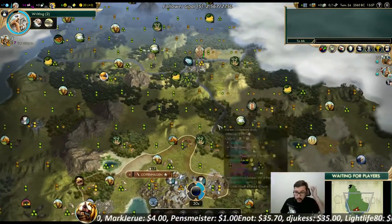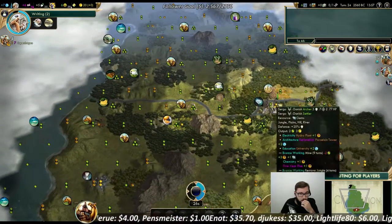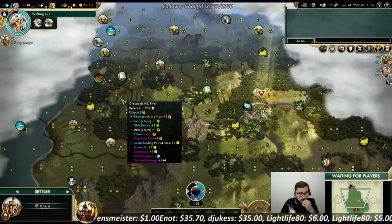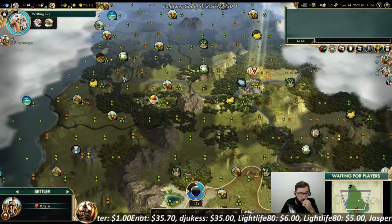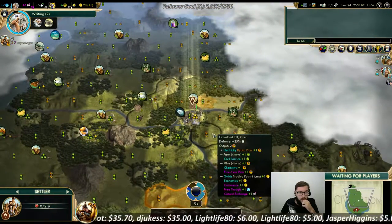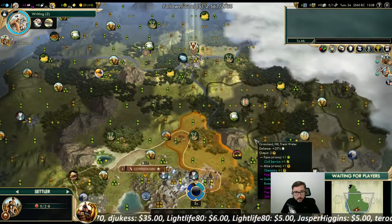We probably want to take the frontal spots. Why didn't you settle on the desert freshwater hill? Because I didn't need to — that's the way. But what about the gardens?